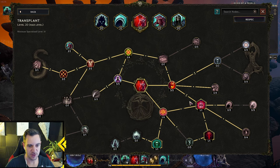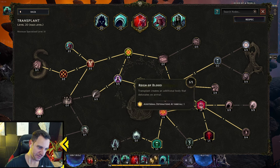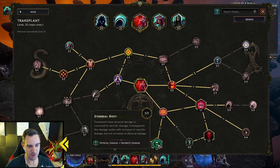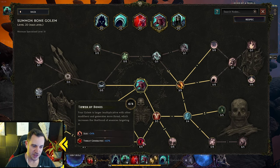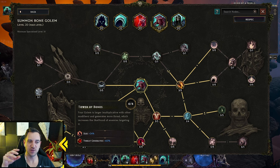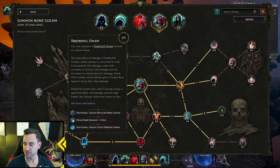Everything else in Transplant is exactly the same as always: exploding at the target on arrival. This additional body when you arrive also explodes. This node is the key to Bone Armor, because now we also tank while we stand in the enemies — very important. This just buffs the Bone Armor some more, and we want to turn it into Necrotic Damage, because we mostly do Necrotic Damage due to our items.